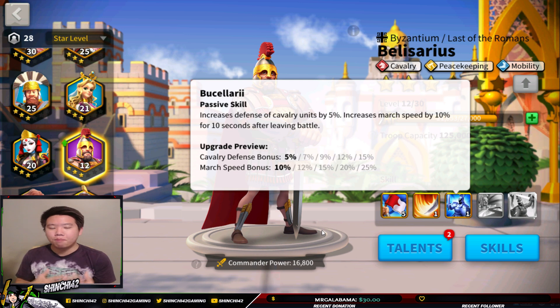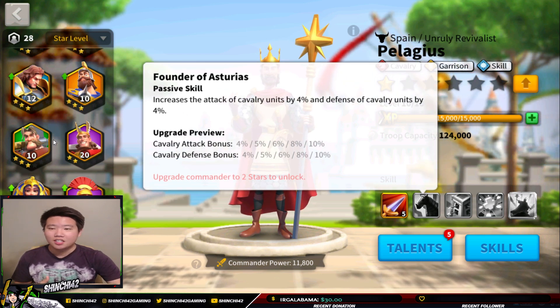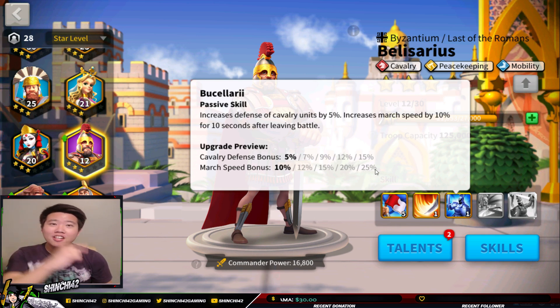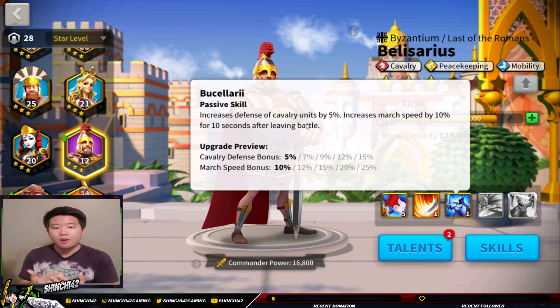The catch with the marching speed is that it only activates after leaving battle. It says increase marching speed by 10% for 10 seconds after leaving battle. This is different from Cao Cao or Minamoto, where the marching speed is already passively applied. With this passive skill — Buselari — the cavalry defense bonus is already activated when you enter battle; it doesn't need to be triggered separately.